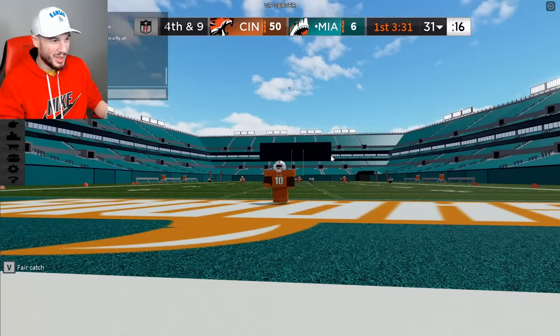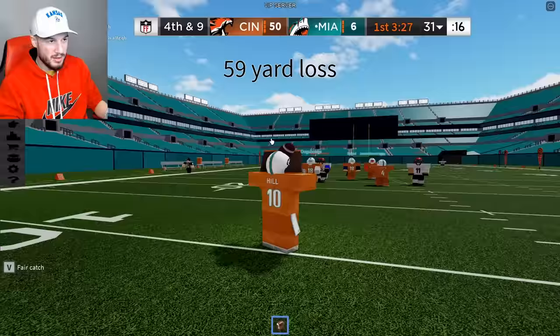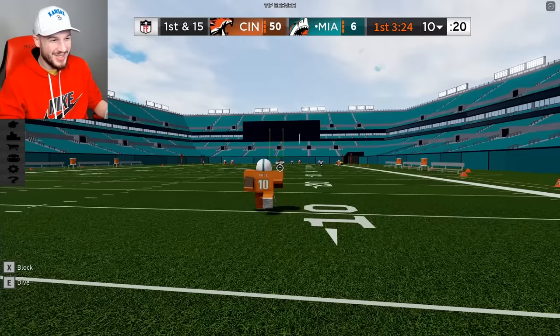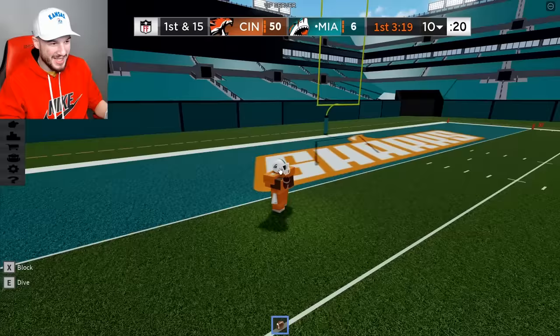We'll just fair catch this. Press V — easy. We'll try Tyreek on offense. He's too fast; this is actually OP. The hardest part is just lining up the catch. That is free.